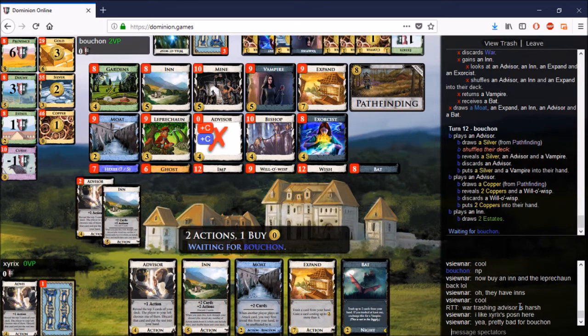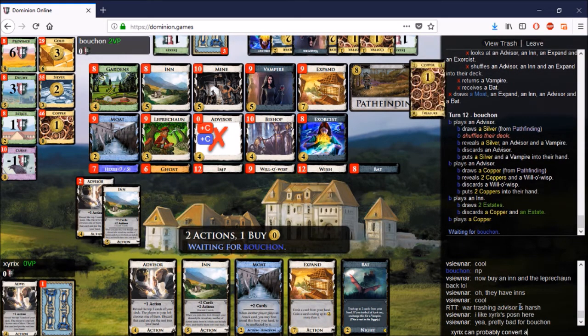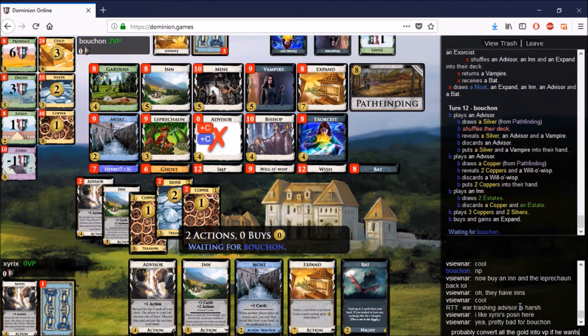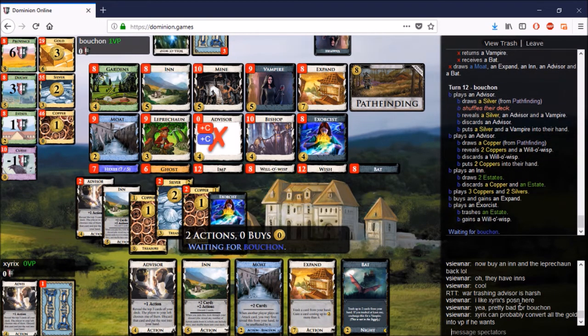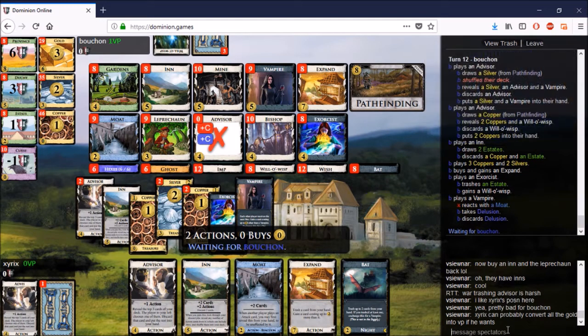Both players have Inns here, which is great. They may have missed one or two opportunities to purchase an Inn near the end of their shuffle early in the game — I remember that happening at least once for xyrix. Expand here for Bouchon, and Exorcist turns an Estate into a Wisp.